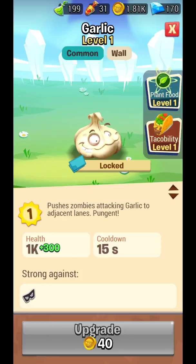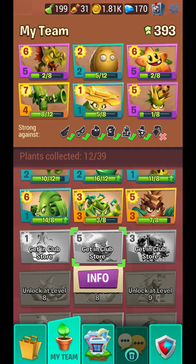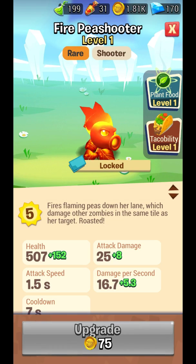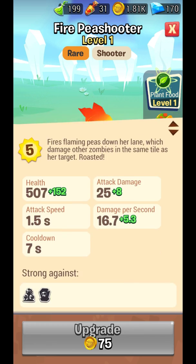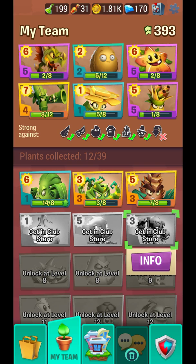Garlic — it's the same as in Plants vs. Zombies 1 and 2, pushes zombies attacking garlic to adjacent lanes. And here's the Fire Pea Shooter — fires flaming peas down her lane which damages other zombies in the same tile as the target. This will be unlocked later as we advance in the game.